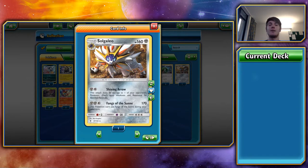Baby Solgaleo works very well in tandem with Big Solgaleo for its second attack, Fangs of the Sun — 170 damage but can't use it during your next turn. With Ultra Road you can just switch out another Solgaleo to the front and allow that to attack instead, effectively doing 170 every turn for three energy. You can get those three energy on very quickly with Soul Burst GX. You could probably tech in one or two Solgaleo GX to ensure you get at least one out, then have two or three Baby Solgaleo on the bench charged up to switch between. Shining Arrow also does 50 damage to one of your opponent's bench Pokémon, picking off retreated targets.